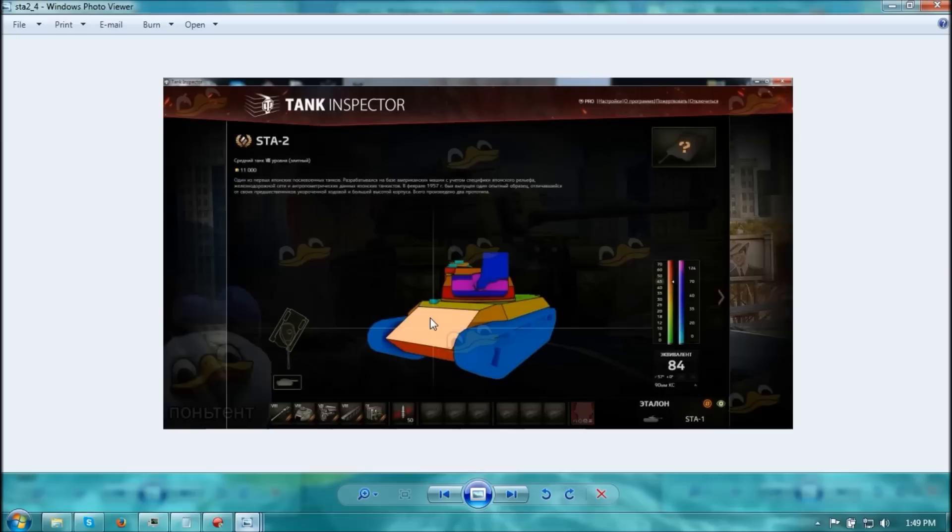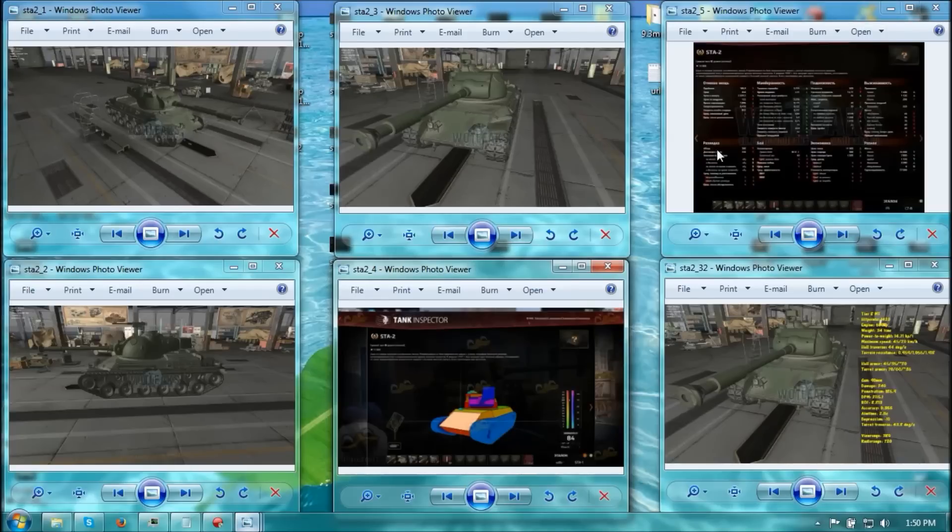45mm at the front is terrible. Turret armor is only 70mm — crap. The cupola is 70mm — crap. Top of the turret is about 45mm, so it might bounce a few shots. The mantlet is okay at 126mm, but against tier 9 and tier 10 guns — no, none. No armor whatsoever. Like all the Japanese tanks, yeah, no armor.